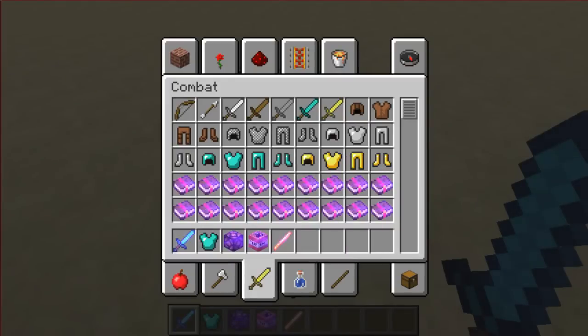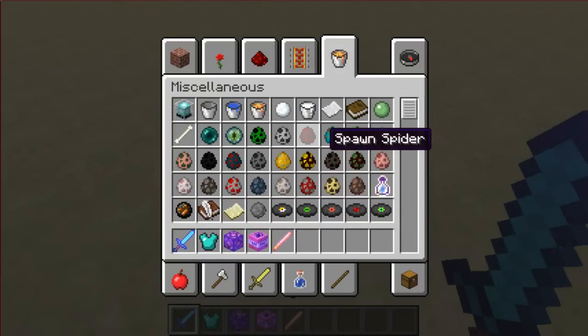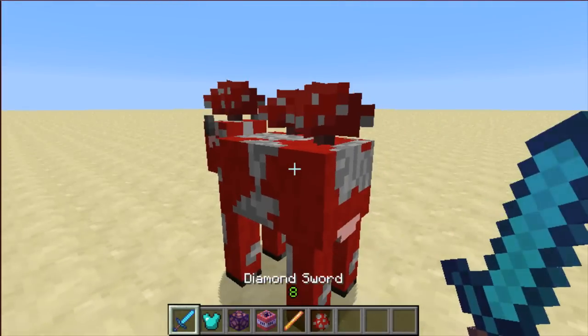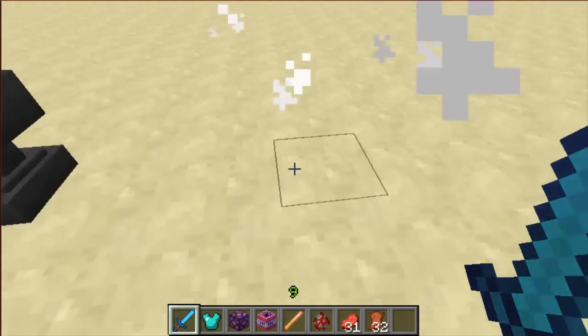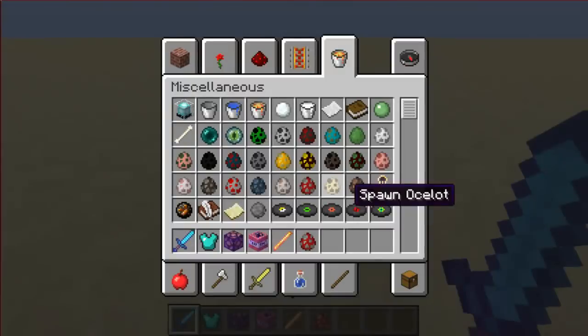Now I have looting level 34 on my diamond sword. Let me just prove to you that this works — I'll get out a mooshroom, and we should get a bunch of whatever mooshrooms drop. And we did! We got 31 and 32. That is ridiculously incredible.